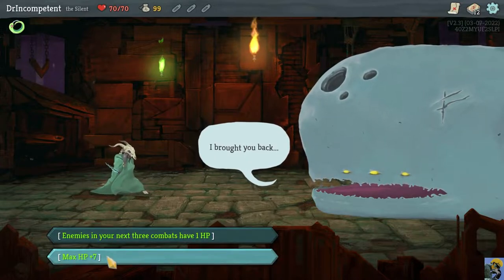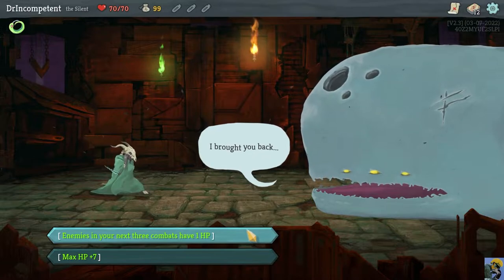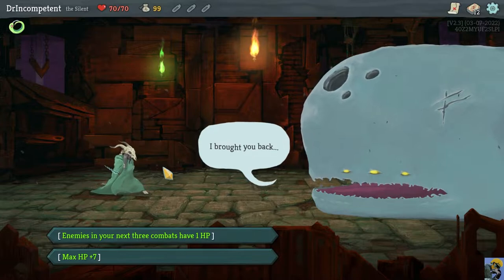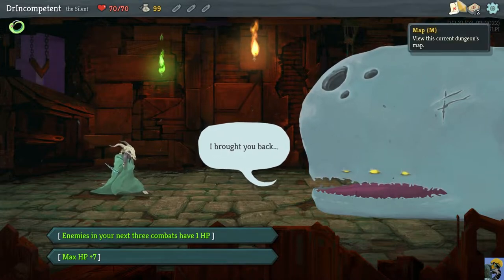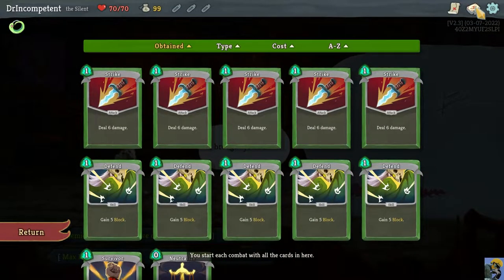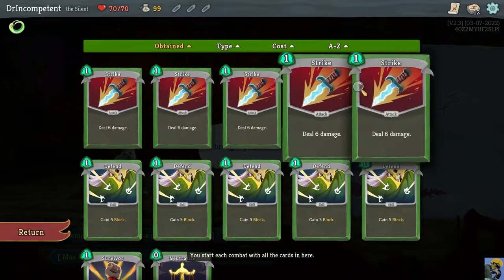We could either choose to have seven hit points starting out, or give the next three fights one hit point — every enemy in those fights will have just one hit point. The whale bonus is one of the most important choices you make in the game. Before you select this, know that you can look at your deck and the map without making a choice. This is the Silent's deck — we have 12 cards.